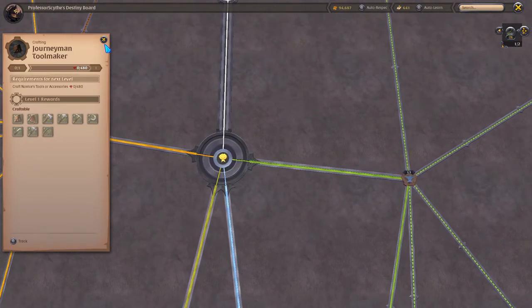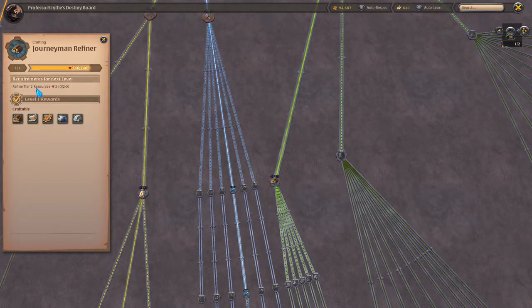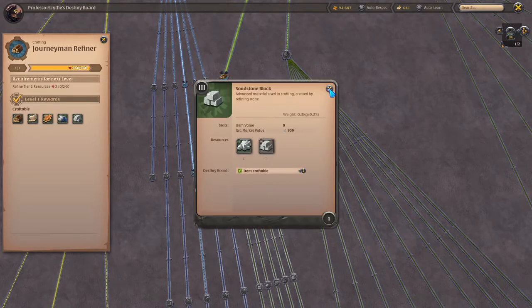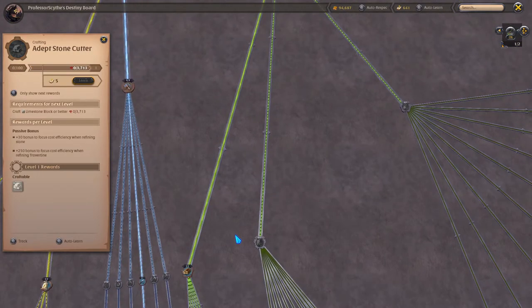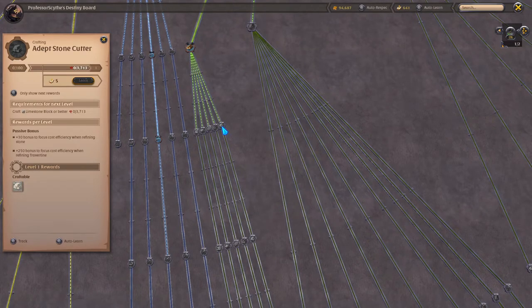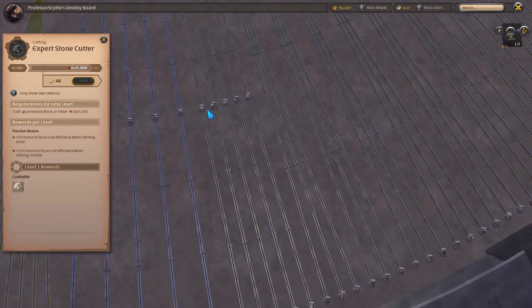Last but not least, if we go back to the middle coin and follow this line down to journeyman refiner — this is where you refine all of the things you are collecting in the open world through your gathering tab, or if you're buying them and just refining them. Let's pick stone as an example: sandstone block. If we make sandstone block, we will unlock the adept stone cutter. Then once you have that, you can start crafting the tier 4 block. As you craft more tier 4 block, you can start doing tier 5 block, and so on. It's the same way for each refinery — as you refine more, it levels up more and starts unlocking the next tier.